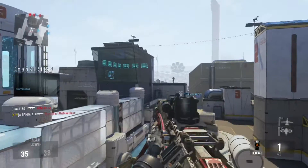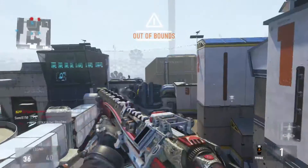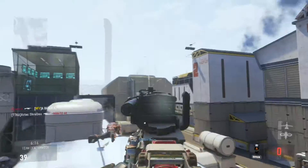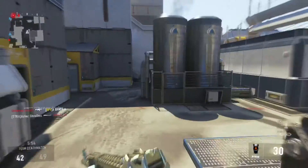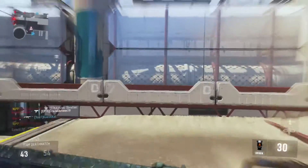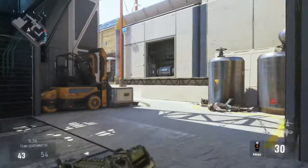Oh man, come on — can I get him? Hit markers. We'll take him out. Oh, there's that enemy right there, I didn't see him. Can I get him? I guess this calls for a hard scope. Where is he? He ran past us and then I didn't see him, but it's okay.